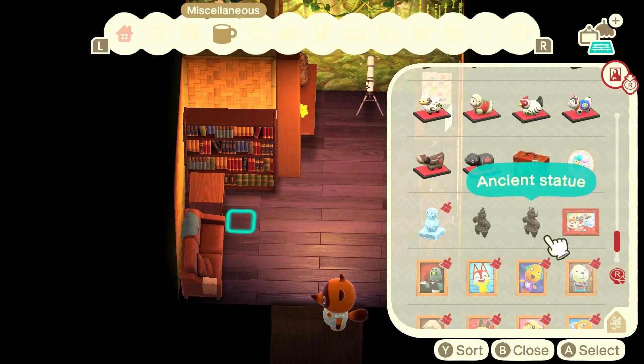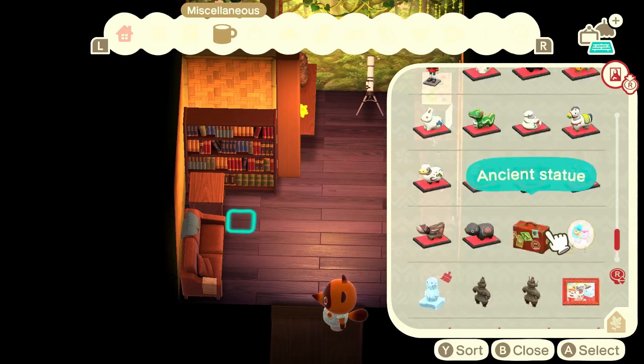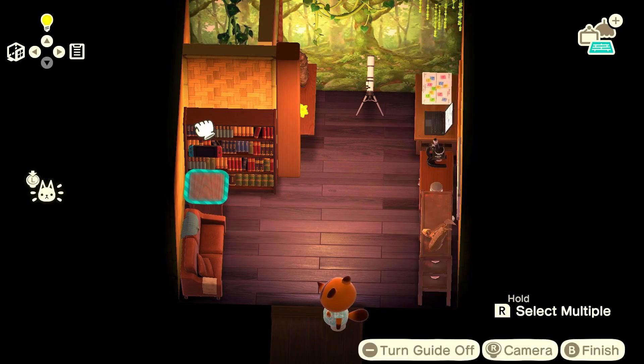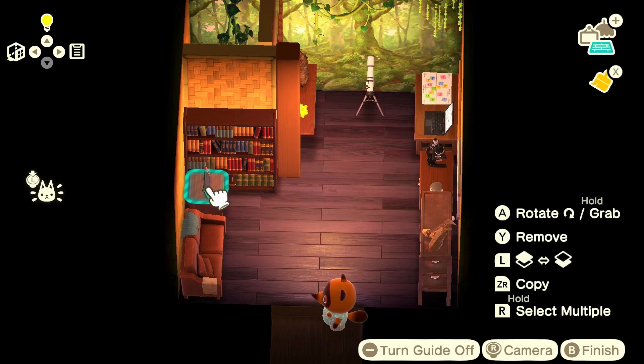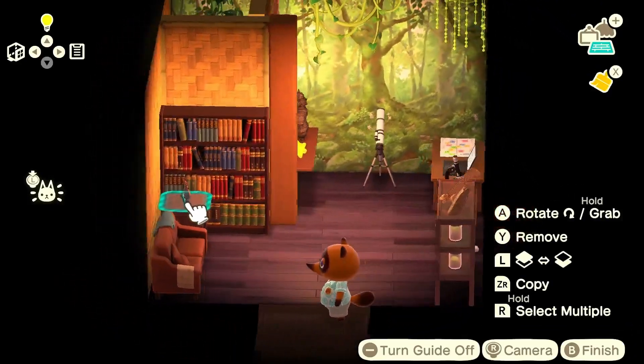Being lazy, I think Filbert should have some kind of entertainment because he can't constantly be doing the alien conspiracy thing — it would just take too much toll on his psyche. Being lazy, I think a game console, and naturally, it's going to be the Switch. I'm going to go with the good old standard neon blue and red.